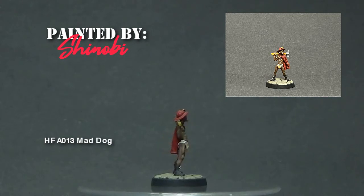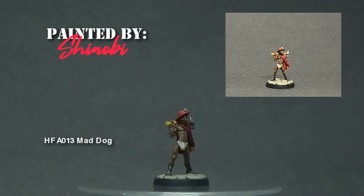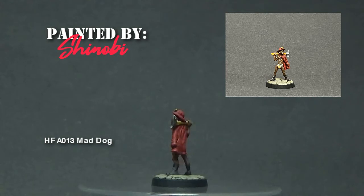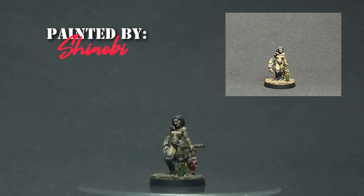He's approximately 28 millimeters to eye level. Shinobi decided to go for a more tan skin when painting this figure, which gave a slightly more solid look. Shinobi also went the extra mile with the base, adding a little bit of humor by painting a small accidental stain on the zombie killer's whiteys.